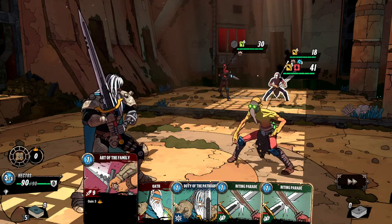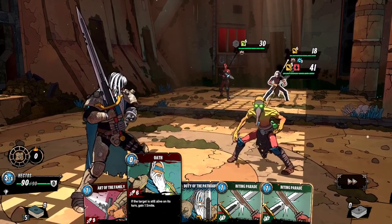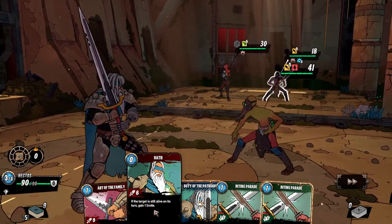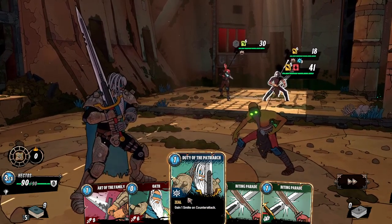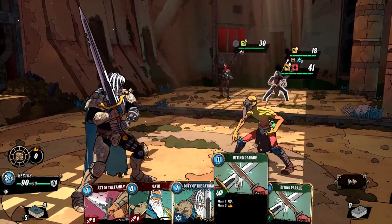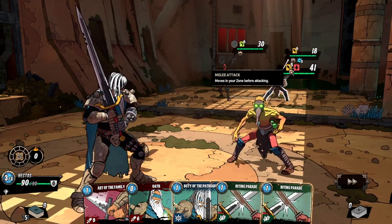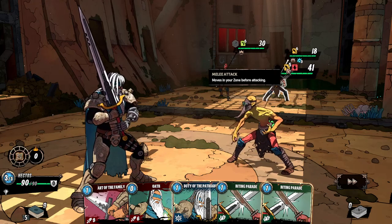Art of the Family: gain three retribution, nine damage. Oath at zero energy: six damage — if the target's still alive on its turn, gain one smite. Duty of the Patriarch: gain one smite on counter attack. Biting Parade: gain seven armor. The enemies will melee attack us for five damage, give us a debuff, another for six damage, and a six-damage ranged attack.